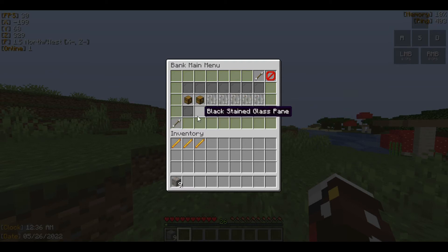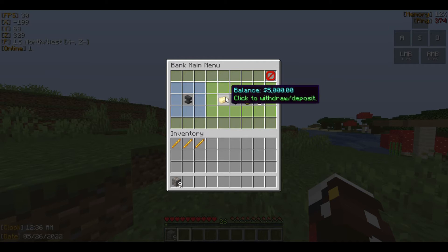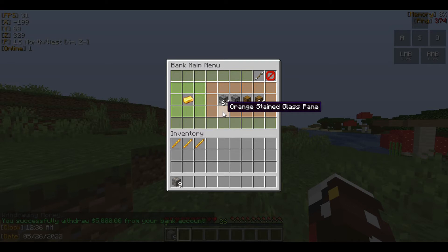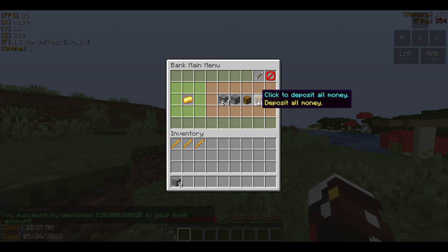Near the bank upgrades you can even go to the next page because there are a lot of tiers. Now I'm going to show you how to deposit and withdraw money. Here it shows you the balance in your bank — I already deposited 5000 which I'm going to withdraw. These are the four menus you're going to see. I currently have a lot of money in my economy balance. The first ones are withdraw options and the second ones are deposit options.